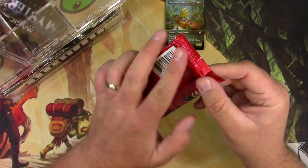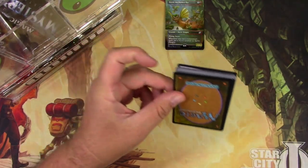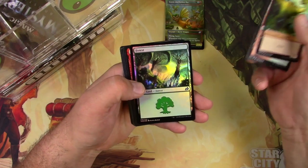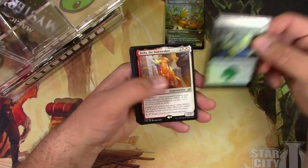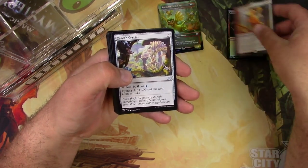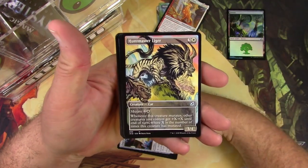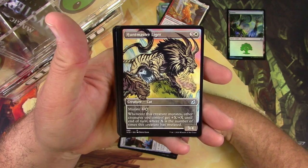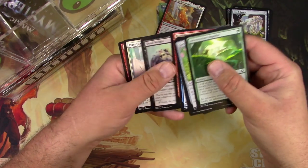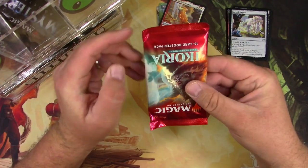Next up, a couple of regular packs of Ikoria. I do like this set, it's fun, so hopefully I can get some good stuff out of here. I feel like I did really good by my patrons this time. And this - I got a foil forest for myself and a Zerta the Dawn Waker. Got a Zagoth Crystal, a Zagoth Mamba, and a Huntmaster Liger in the alternate comic book art that I love. I actually really do like that a lot.